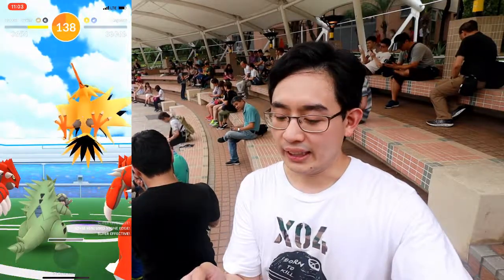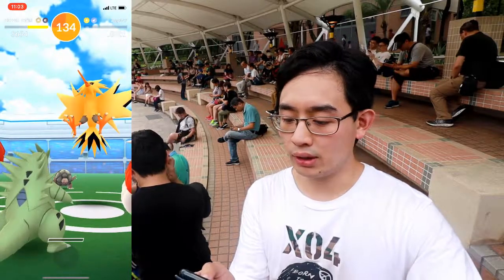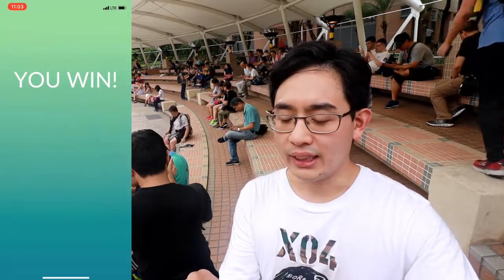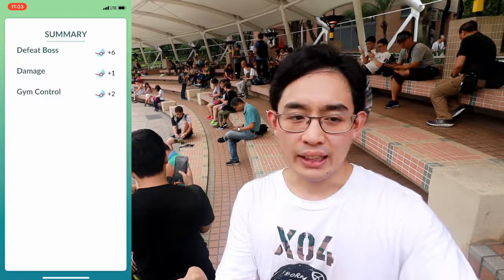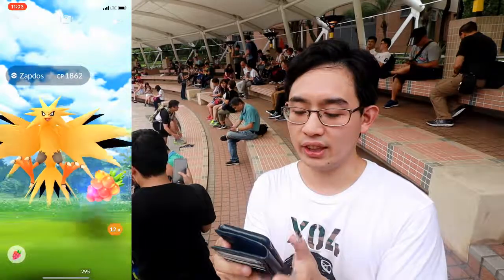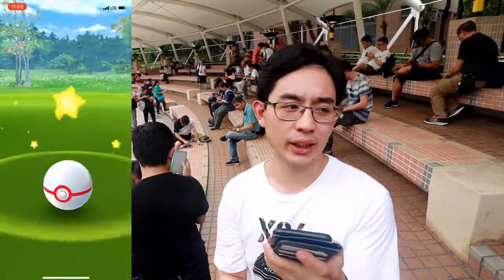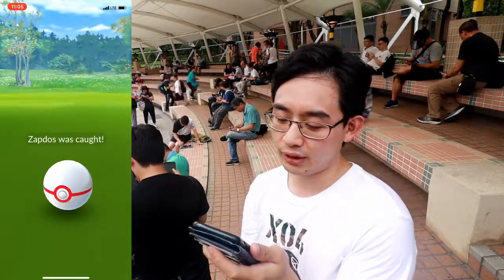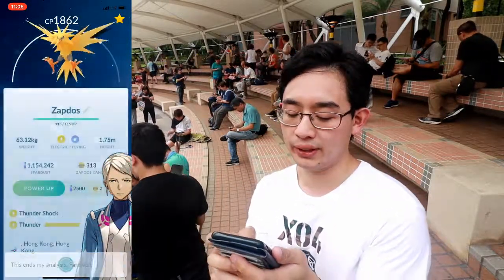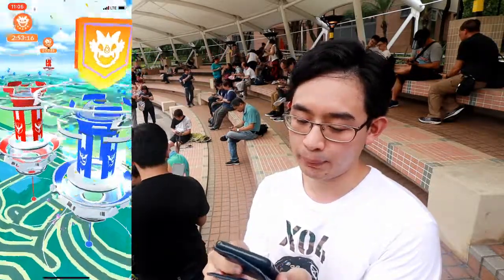Zapdos is down — 33,000 CP is super low for a legendary Pokemon. It's 1860, so it's not 100%; 100% is 1902. Rewards: 4 Golden Razz Berries, 9 Hyper Potions, 7 Rare Candy, 3 Revives, 1 Charge TM, 750 Stardust with Star Piece. 12 balls and it's not shiny. We caught the first Zapdos at 1862 with an excellent throw — it has Thundershock as the fast move.